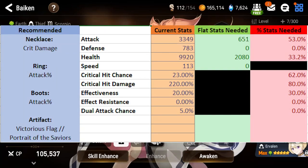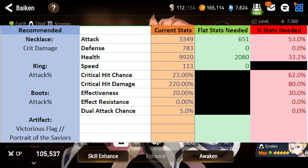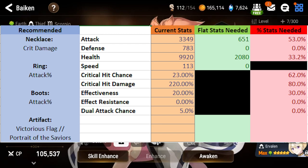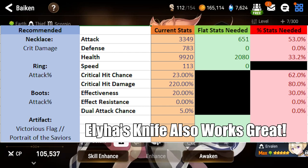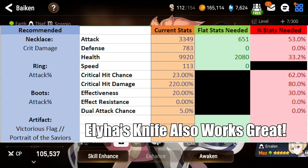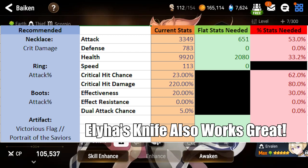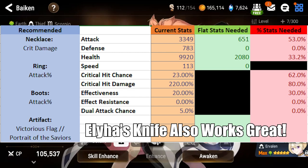With this much CR push on the team, I don't really need to worry about speed — she's going to take turns. For artifact, Victorious Flag is probably the best, though Portrait of the Saviors also works. Do not play Daydream Joker — it does not work on Expedition bosses. For right side gear: crit damage necklace, attack ring, attack boots to deal as much damage as possible.